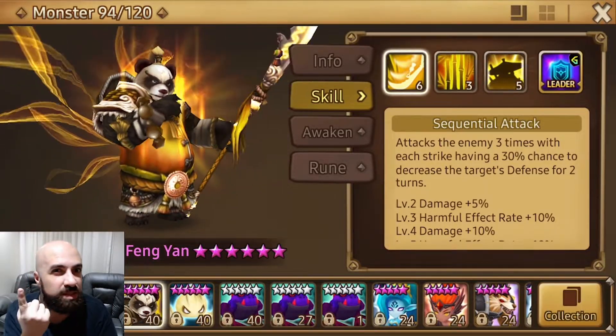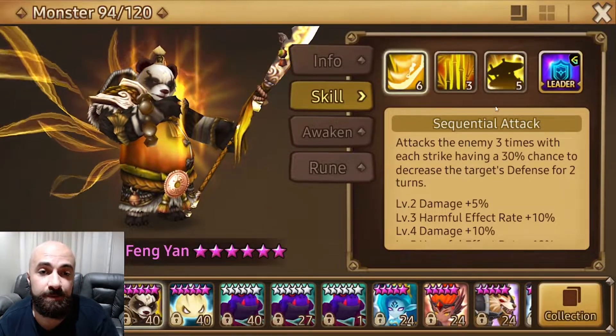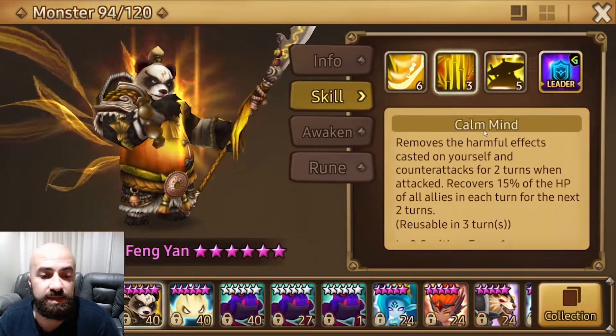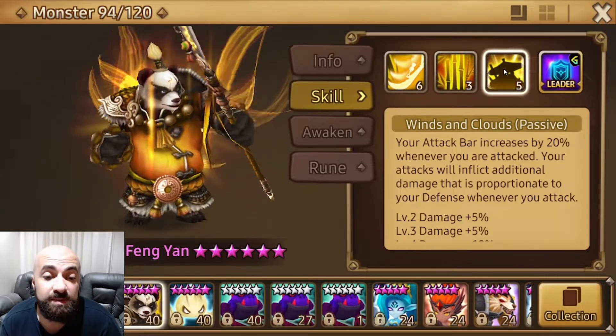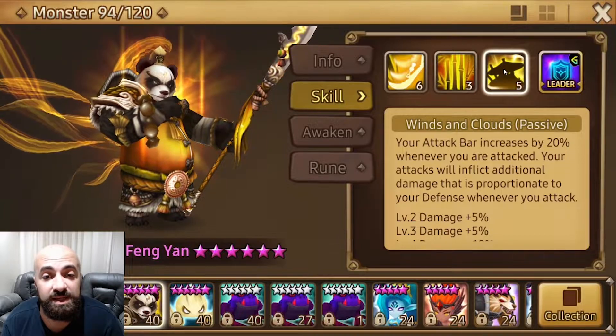This monster only has one skill that attacks, which is his first skill — hits three times. His second skill cleanses, does counter attacks, and recovers HP. His passive increases your attack bar by 20% whenever you attack, and your attacks inflict additional damage proportionate to your defense. So he's a defense-scaling monster.